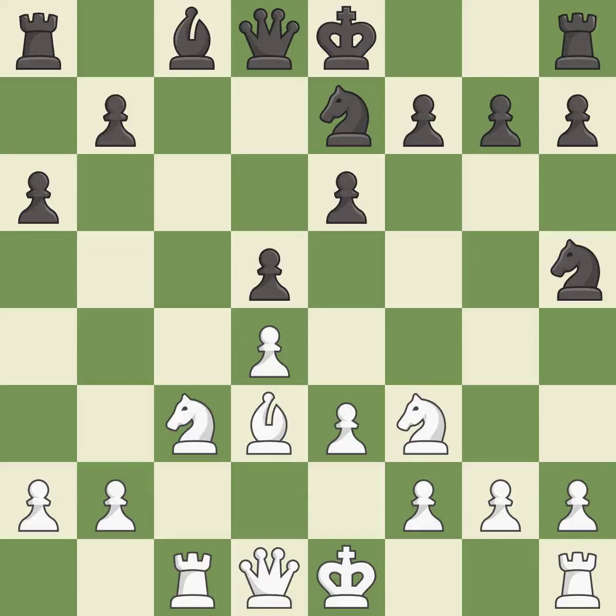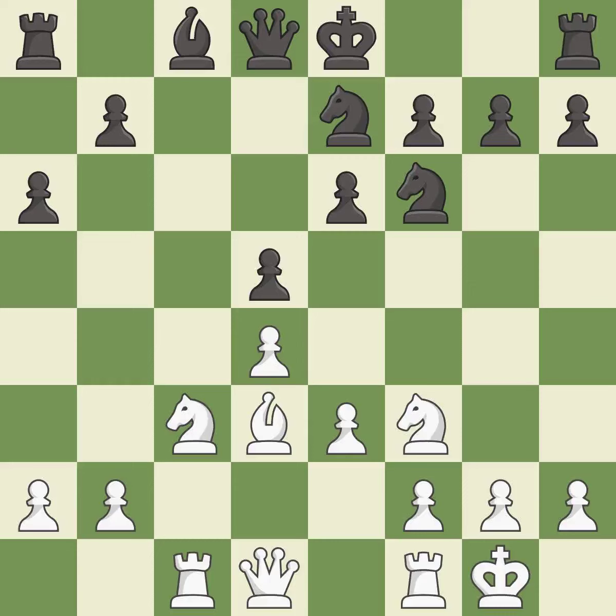This threatens to kick a knight — it is excellent. This allows the knight to control more squares — it is good. Castling gets the king to a safer square, out of the center of the board, while also developing a rook. Castling kingside tends to be safer because the king is further from the center — it is good.